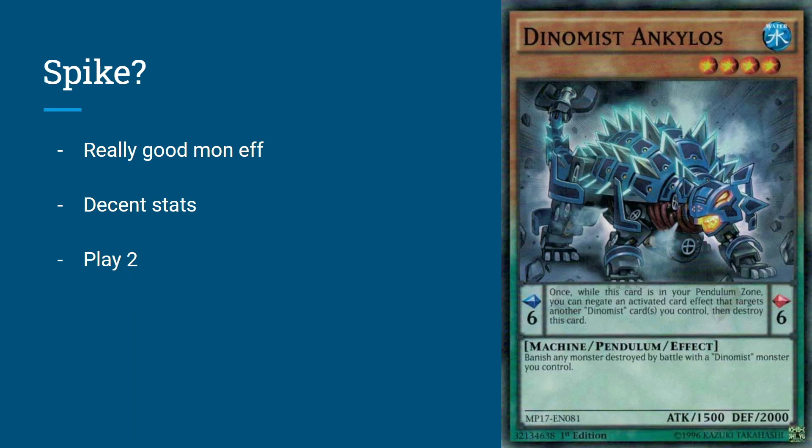Starting with Dinomist Ankylos. Dinomist Ankylos is a level 4 Water Machine Pendulum Effect Monster. He's a Scale 6, so he prevents from targeting. While he's on the field as a monster, you banish any monster destroyed by battle with a Dinomist monster you control. He's 1500 ATK and 2000 DEF, so he's very much more of a defensive summon, but he gives all of your monsters basically a Dark Law effect — anything they kill gets banished. This is incredibly important to Dinomists, screwing over your opponent when running stuff over since they can't revive it later. This card is overall just a really great 2-of; you don't need more than 2.